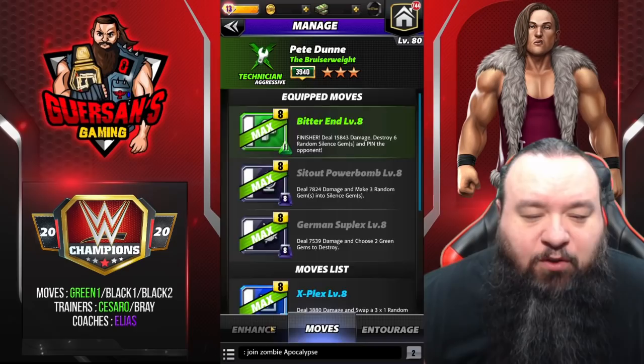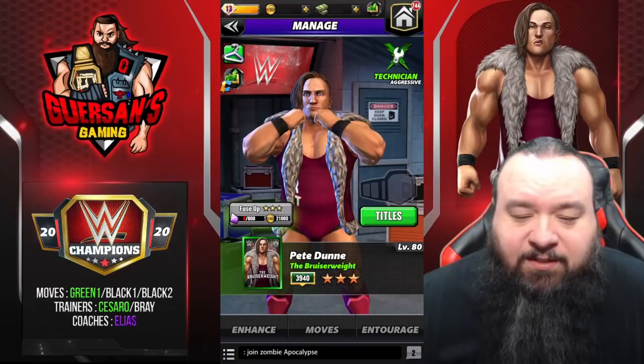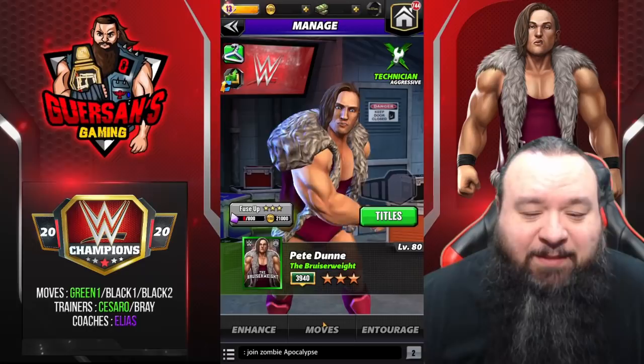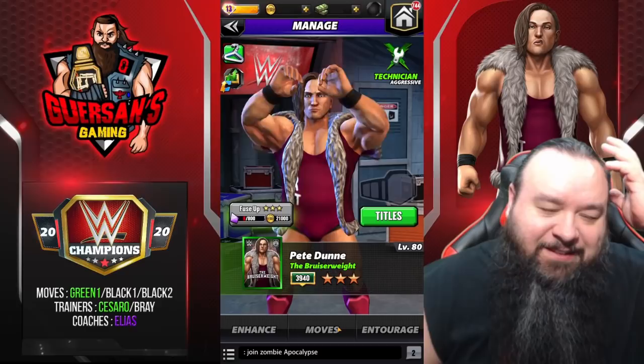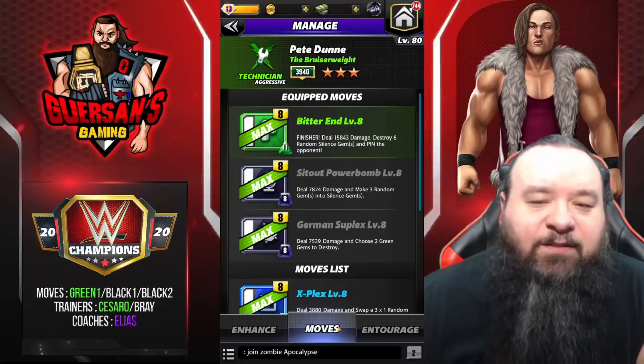So if you watched my five star bronze preview and you didn't like Pete Dunn — basically if you had eyes and ears — I would expect this is probably not going to go any better, because we're gonna be even more limited in options. So we're gonna have a look, but I suspect this ain't gonna pan out too good. First moveset we're gonna look at is the Bitter End.